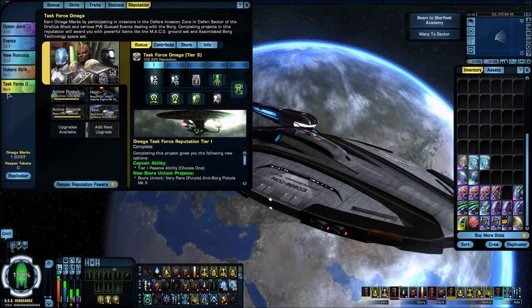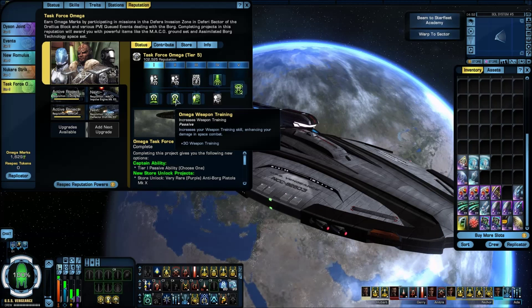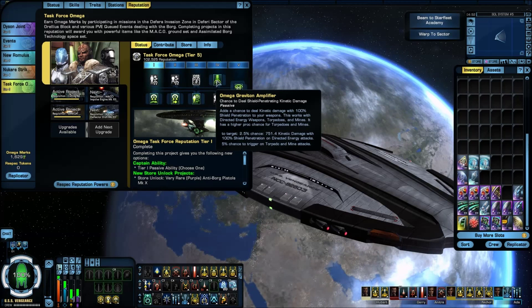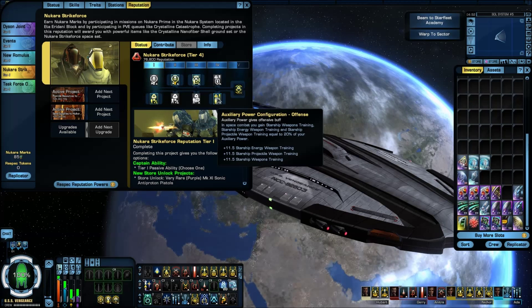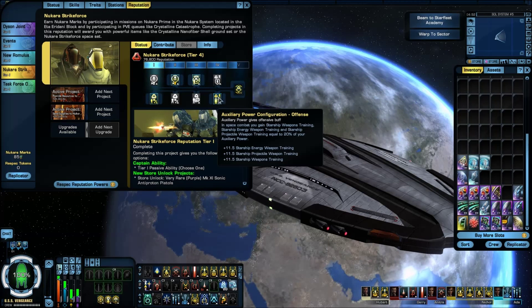Going to reputation real quick. Where I'm sitting right now: Task Force Omega, Tier 5 — Omega Proficiency, Omega Weapon Training, Regenerative Shield Augmentation, Omega Graviton Amplifier, and Medical Anti-Cloud. New Romulus rep — I've come a pretty good ways in this now, I'm about almost halfway through Tier 5. This right here actually made a big difference. I went with the Auxiliary Power Configuration Offense — that made a pretty good impact. After I did this I started breaking some of my older DPS records. When we get over to talking about the parse log I'll explain that a little more.